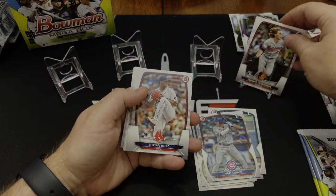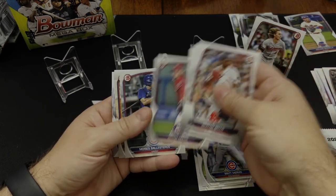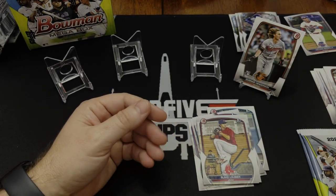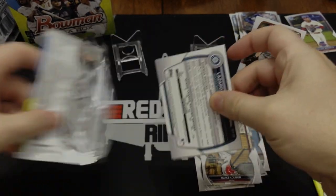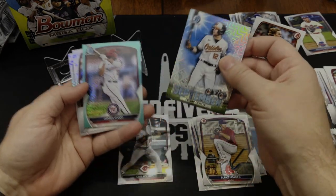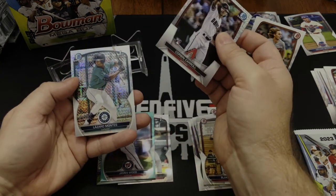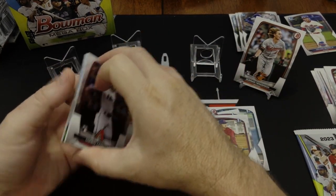There's a Gunner Henderson rookie — put that up there with his long flowing locks. First. Come on Drew Jones. Didn't get him in the regular packs. I'd rather get him in this Mega Pack if we can. There's a Colton Couser — Sights on September. And there's a blue — finally got a numbered card. That's a James Woods, numbered out of 225. Courtman Carroll rookie card. And Lazard Montez First Bowman. So we got a few firsts in that pack.